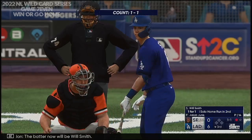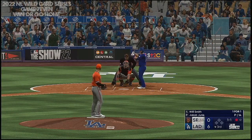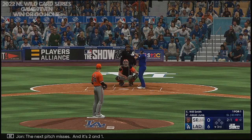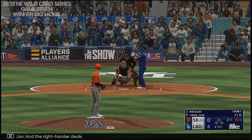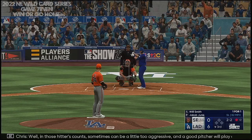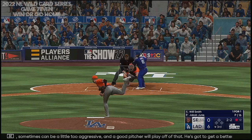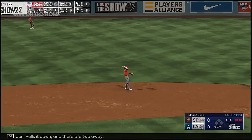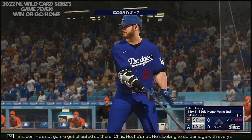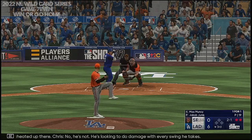The batter will be Will Smith. The next pitch misses, and it's 2-1. The right-hander deals — strike two. Bella, those hitters in certain counts can be a little too aggressive, and a good pitcher will play off of that. He's got to get a better pitch to hit. Pulls it down, and there are two away. Max Muncy at the dish — he's not going to get cheated up there. He's looking to do damage with every swing he takes.